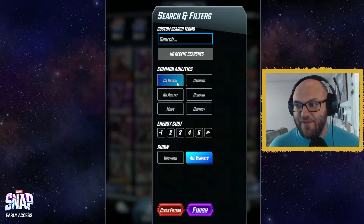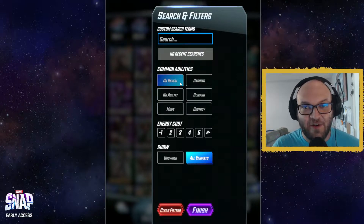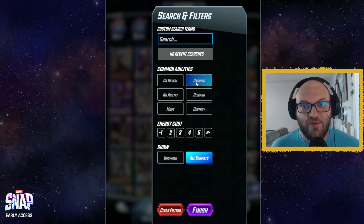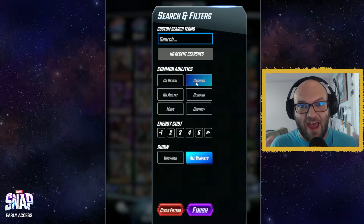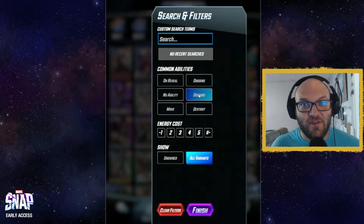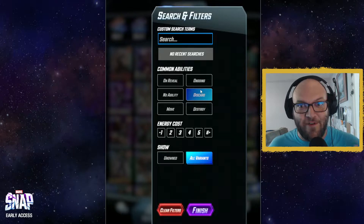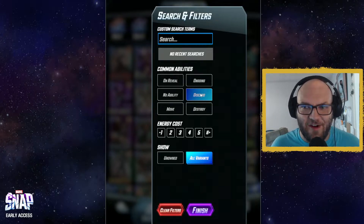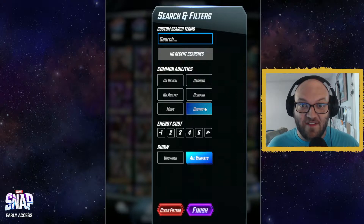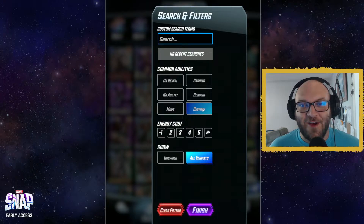There are five basic card archetypes. You have on reveal, which is when you play the card and it's flipped over, it does an ability. Then you have ongoing, which means once the card is played and revealed, there's an effect that happens throughout the entire game unless it's disabled. Then you have discard — there are cards that will discard a card once you play it, usually as an on reveal ability, or there's an ongoing ability that when you discard a certain card it gets a buff of some kind. Then you have destroy, which simply destroys another card or lots of different cards, and that one can have a lot of really fun deck archetypes to trick your opponent.